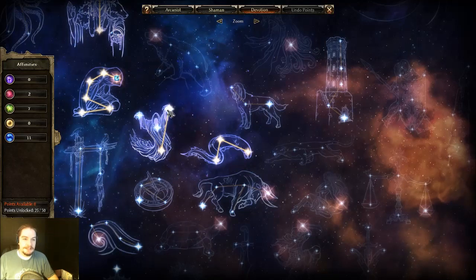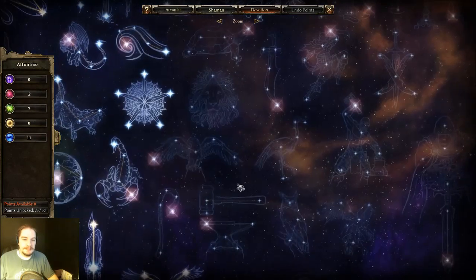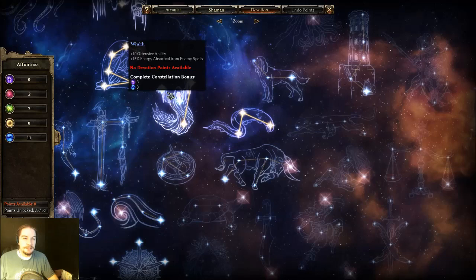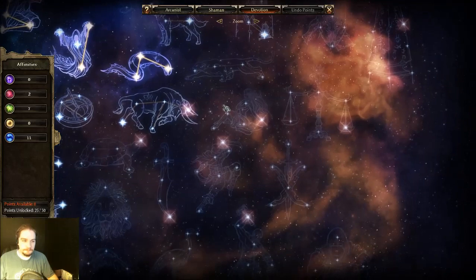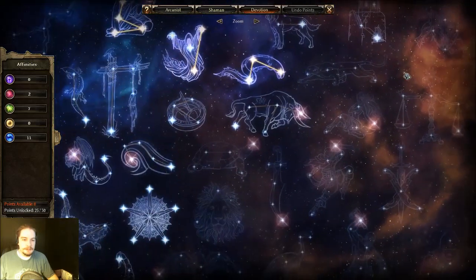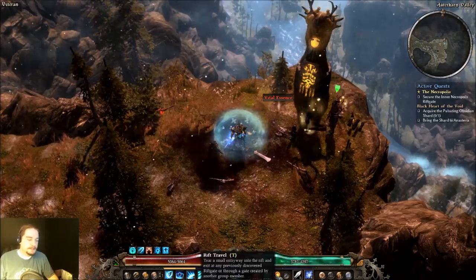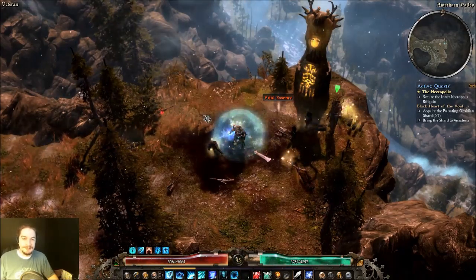Looking at these two nodes, I might not even bother taking them. It depends — I'll put points in them and then maybe pick up the Empty Throne. Otherwise I don't think I need these two because it's just spirit and aether res, an offensive ability and absorption — I don't really care for those. I might just hop on Solemn Watcher instead. It's a little up in the air with our devotion. Anyway, that's the end of this video — thanks for watching everyone, and I'll see you next time for tackling the Necropolis.